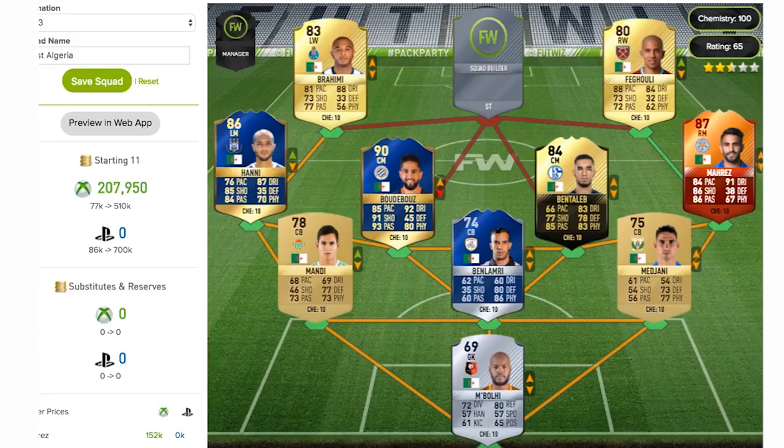On the left wing we now have Brahimi. He's got an 83-rated rare gold card this year as his best — left winger out in the Portuguese league, playing for Porto. No upgrades on this card, but he has 81 pace and 88 dribbling — immense for a card like this — and then some decent 70-range stats on his shooting and passing. The main point is because you've got double wingers in this team, pace isn't as crucial. Hanni not having that much pace can always pass it on to Brahimi, who can run on with the ball.